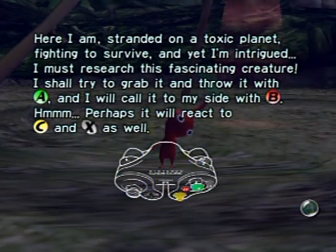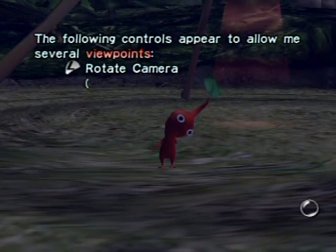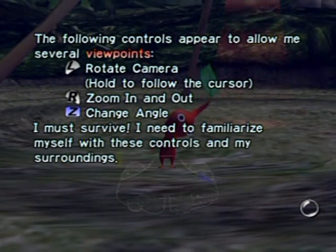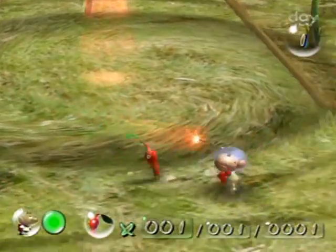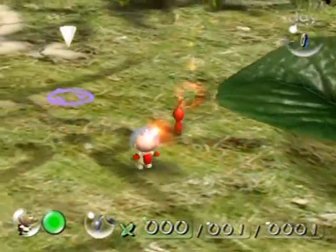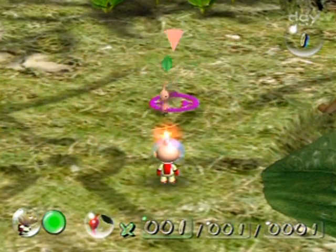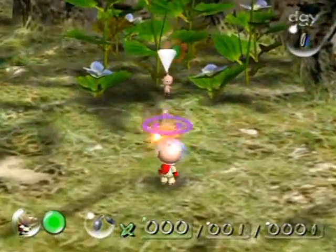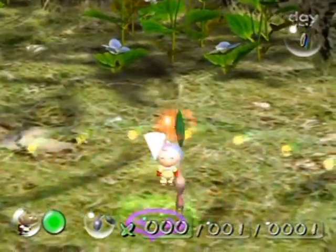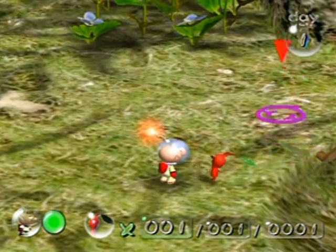And I will call to my side with B. Perhaps it will react to C and X as well. And then he explains the camera controls here. So, as he was saying: A button — you grab the Pikmin like so, and you throw it. It goes over to the cursor that you threw it to. If you are throwing with any forward momentum, you'll throw it further than the cursor would be. Pressing the X button will dismiss it. Pressing the B button will call it within that field of whistling. And pressing the C stick, you can control the camera.